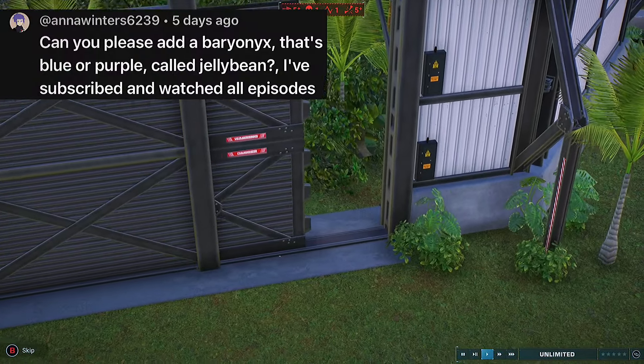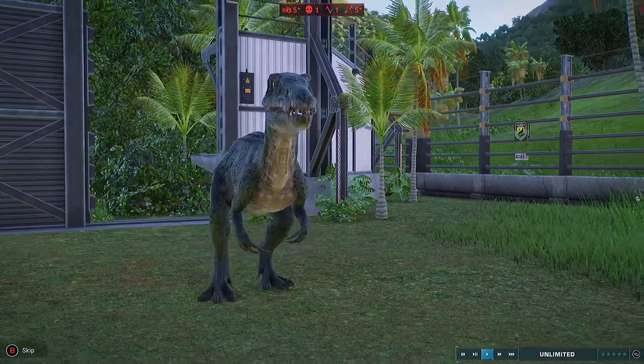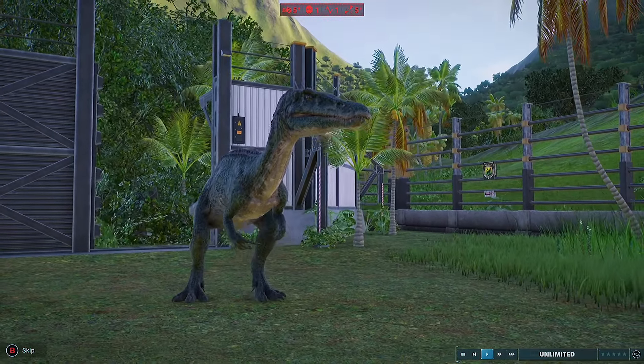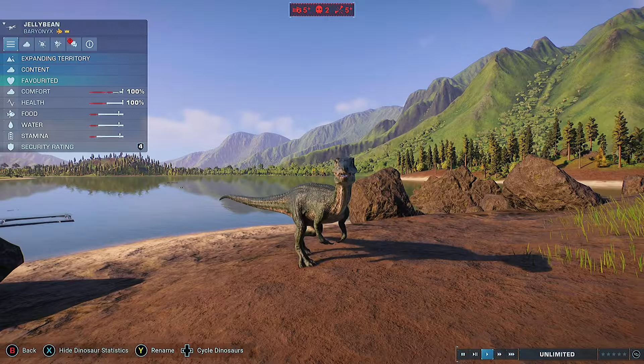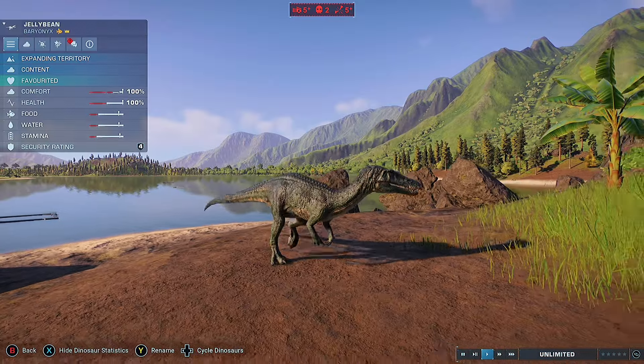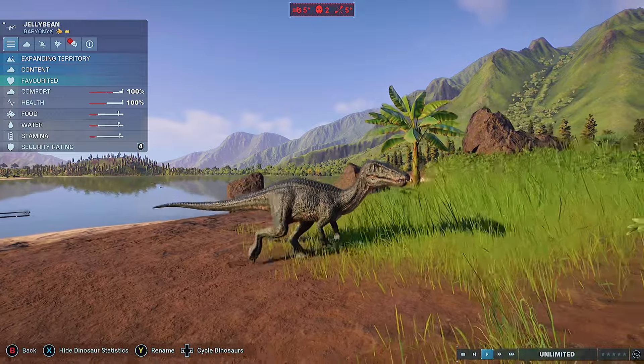Anna Winters wanted a Baryonyx that was either blue or purple, so I went for the bluish colours. I've already added three Baryonyx to the island, but I really do like this creature and its name is Jellybean — what a perfect name for it. I added it to what used to be Compy Island, until all the compies were eaten.